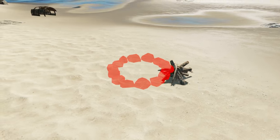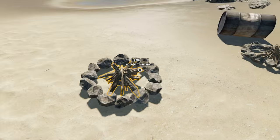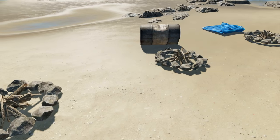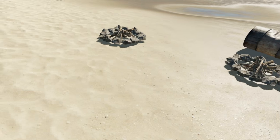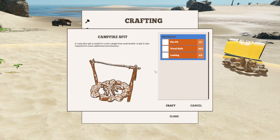You place the ring of stones over your campfire and you now have a nice campfire pit. The first one we'll look at is the campfire spit. This is used to cook a single item unattended — you basically put your piece of meat on the spit, make sure the fire's going, and then you can run around and do whatever you want.